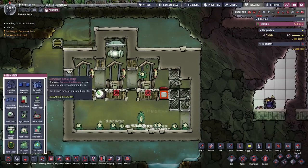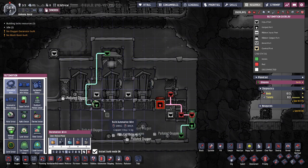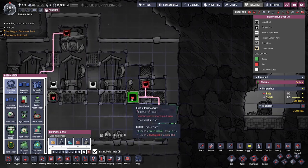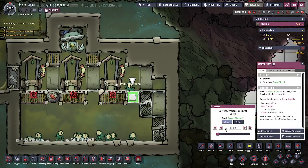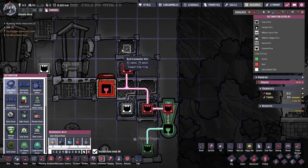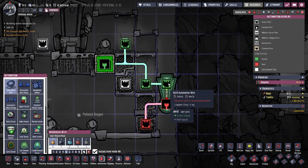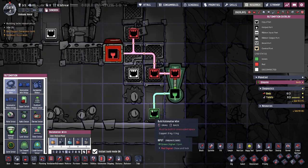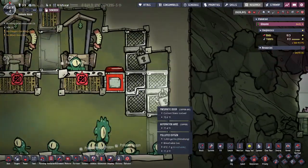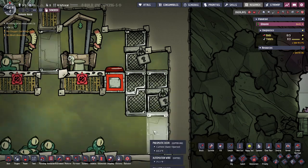Let's look at the automation. We have the atmosphere sensor connected to the pump so it only runs when needed. We have the pressure plate — it's set to the default 10 kilograms and I just haven't found a need to change it. It's connected to the top door, the right-most top door, all going to a NOT gate, and the output of the NOT gate is connected to the bottom door. So the bottom door constantly remains open, the top door is locked, this door just never needs to move, and this door is open.